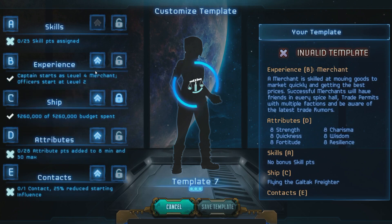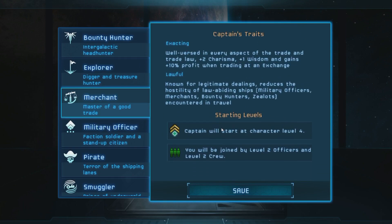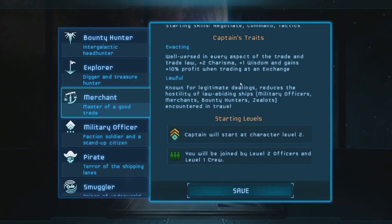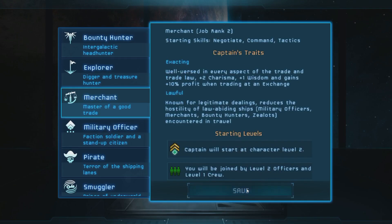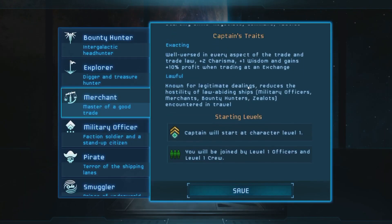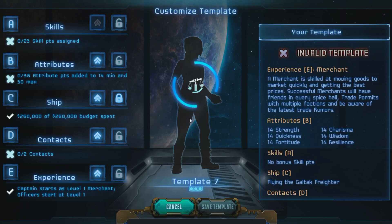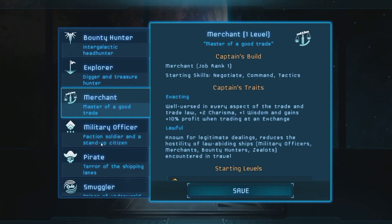If I start experience at B, I'll have a level 4 captain, level 2 officers, and level 2 crew. Dropping it down gives level 1 crew, level 2 officers, level 2 captain. At zero, everything's level 1 — which is actually fine. Character levels don't matter all that much in this game. You get a nice start if your crew is trained, but it doesn't really hurt to start with low levels. It's also not really important what class you pick for starting templates.